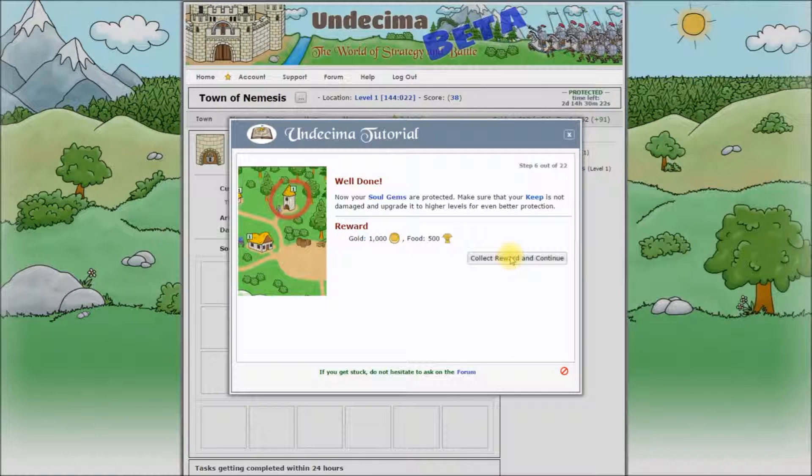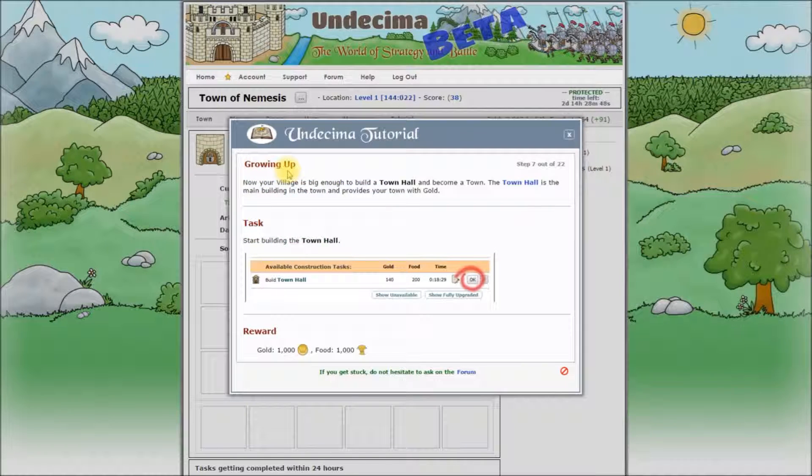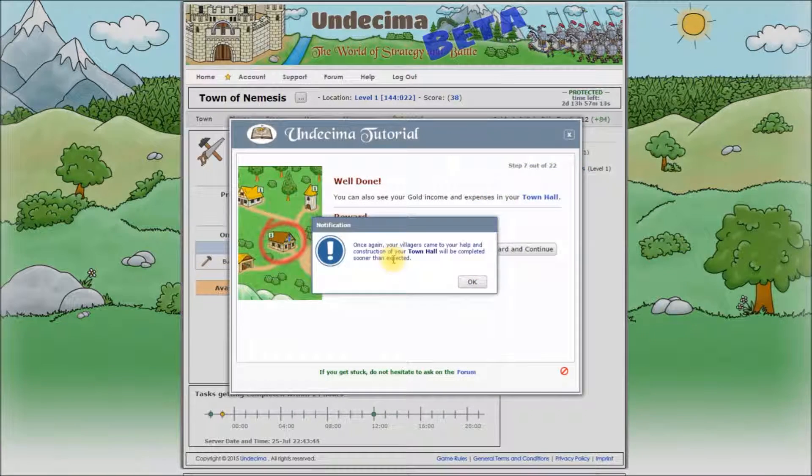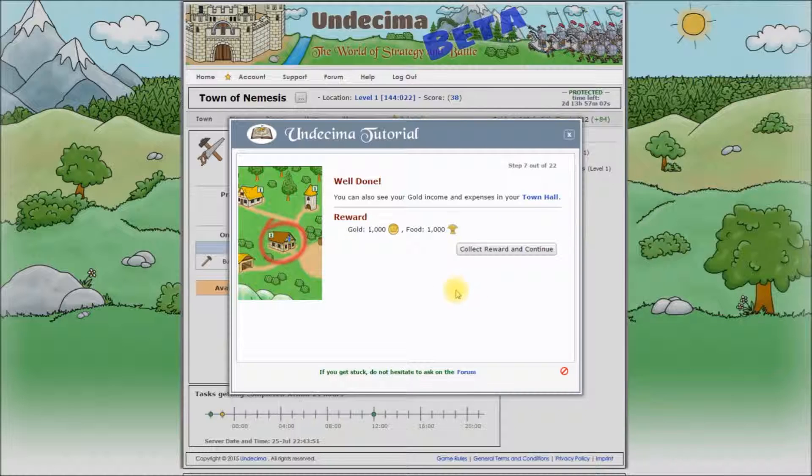Let's open the tutorial again, collect our reward and continue. Growing up. Now your village is big enough to build a town hall and become a town. The town hall is the main building in the town and provides your town with gold. Start building the town hall. This time it's not completed right away but rather accelerated, which is still nice. The tutorial step is completed and we can collect the reward and continue.